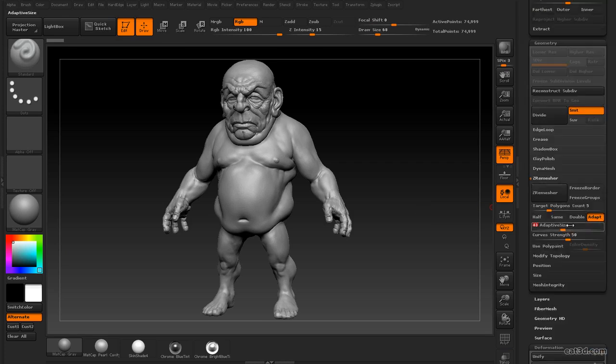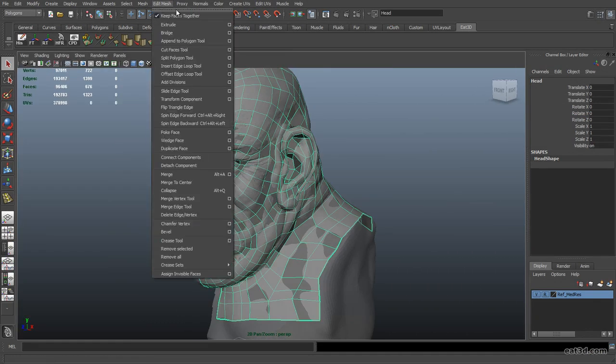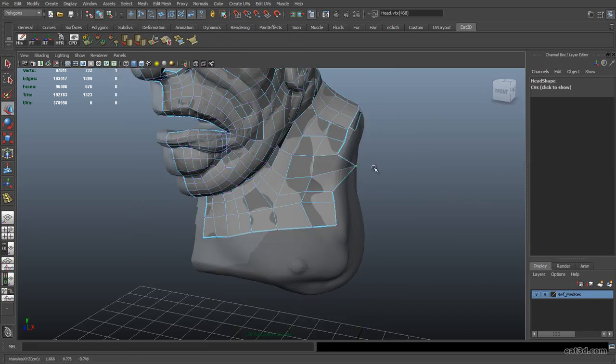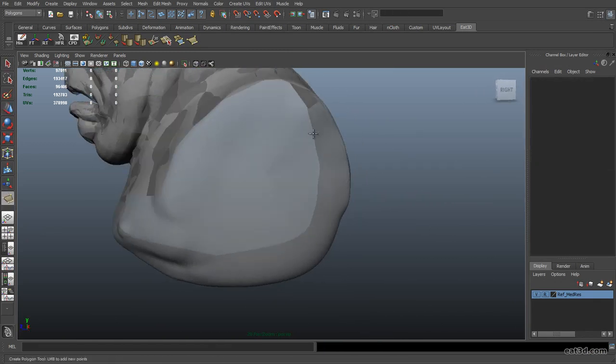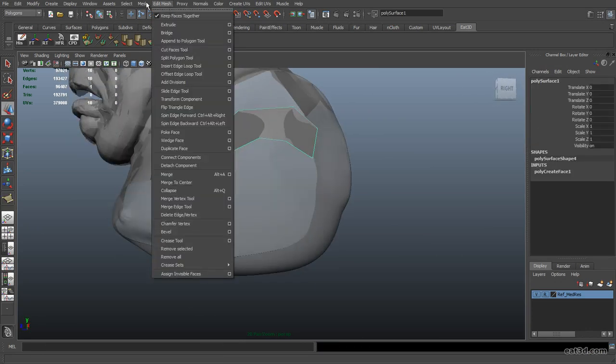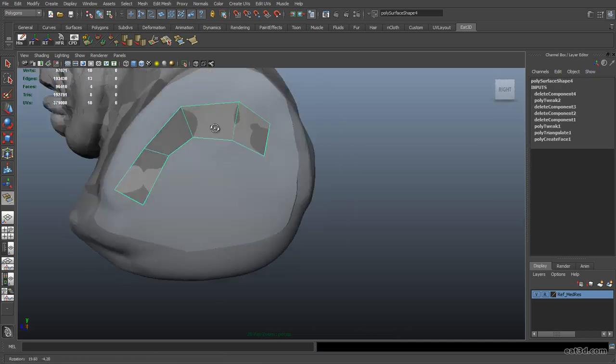This game-changing feature might very well be your one-stop shop for creating a game res mesh. We'll also set up a working file that will show you how you can retopologize completely within Maya, utilizing high-res meshes, reference layers, and live meshes to either clean up previously created geometry, or create all new topology using Maya's polygon modeling tools. We'll also go over a number of other tips and tricks to increase your speed and accuracy while retopologizing within Maya.